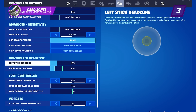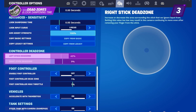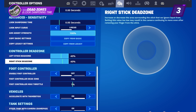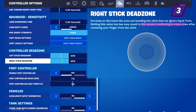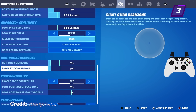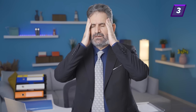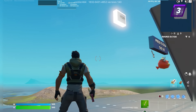Controller dead zone is the amount your control stick can move before it's recognized in game — the higher the dead zone, the further you can move your stick before it registers. Finding the perfect dead zone for yourself is super important as a controller player. Your left stick dead zone controls your movement and your right stick dead zone controls where you're looking. Dead zone is all preference; just because a pro player might use a 5-5 dead zone doesn't mean that specific dead zone will work best for you. Having a super low dead zone like 5-5 or 6-6 can cause stick drift and make your crosshair placement very bad.